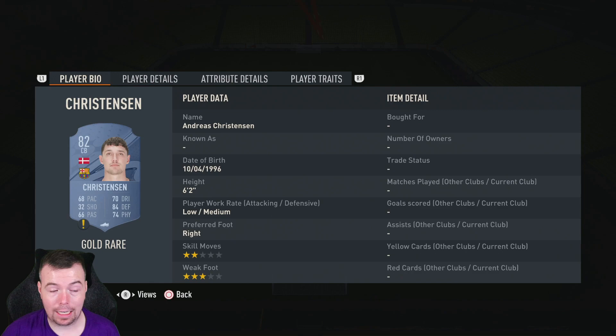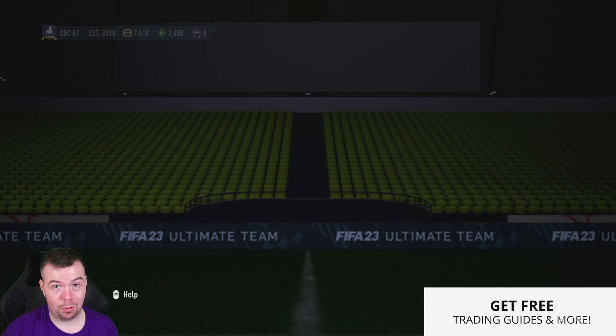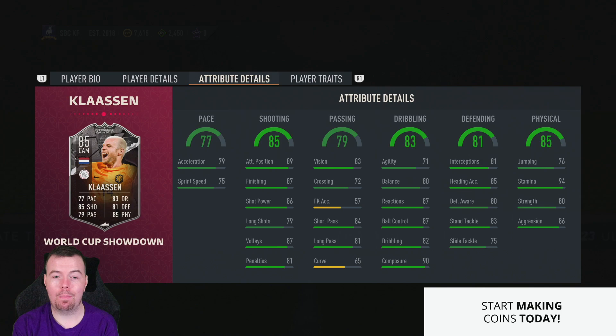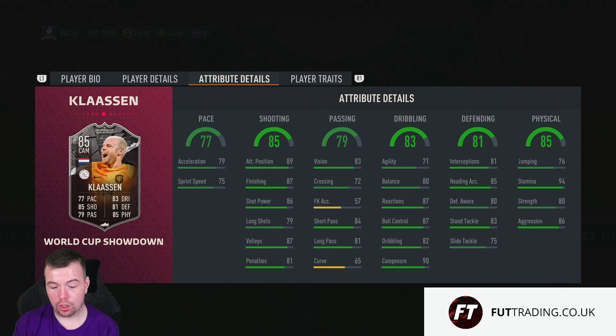All the 82s are 650 coins - Masuriri, Ramsdale, Rakitic, Eriksen, and Christensen at 650 each. Benaga is the cheapest 81-rated card at 500 coins. If you bid you can get this done even cheaper - at buy-now you're looking at just under 19,650 coins. With bids and snaps you should easily get it under 19,500.